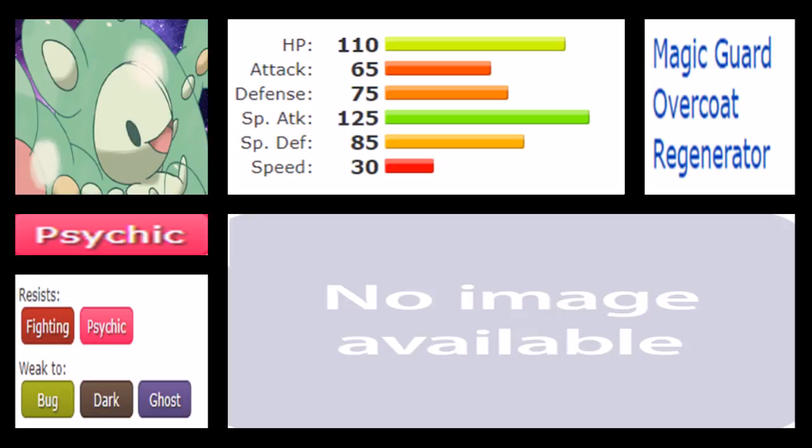With stats and abilities covered, we move to the movepool. Reuniclus fares quite well here. While the two Pokemon share quite a lot — Psychic, Psyshock, Calm Mind, Heal Block, Shadow Ball, Energy Ball — Reuniclus does lack Thunderbolt but gets Focus Blast. One key perk for Reuniclus on the TM side is Focus Blast: as I said, the lack of it is a real issue for Beheeyem, and having it on Reuniclus helps a lot against Steel types that could potentially wall the set.